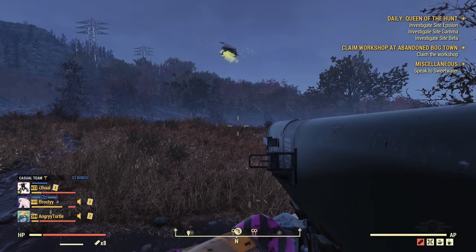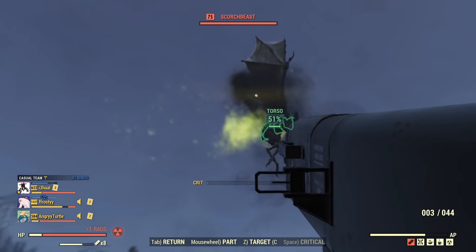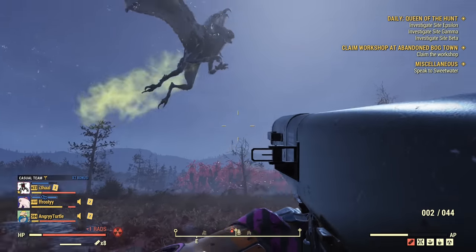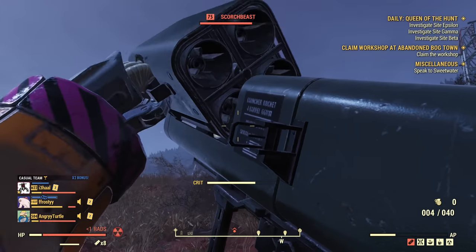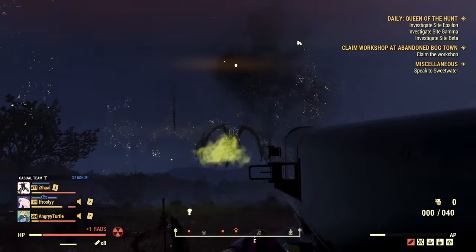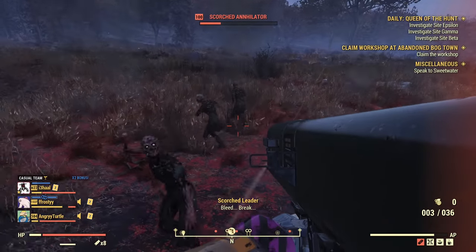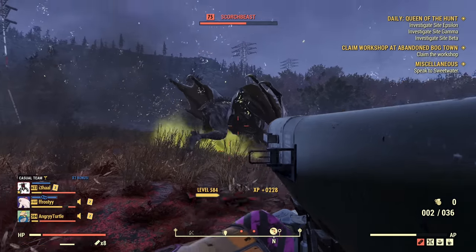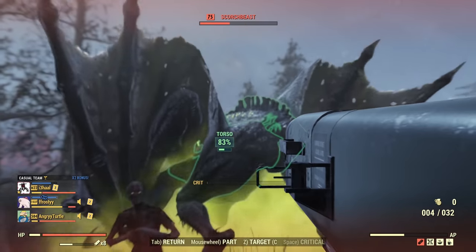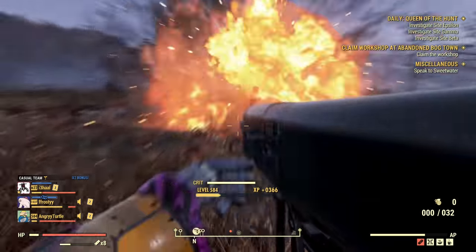What about the Scorchbeast? Using a critical to guarantee a hit while she's in the air — one missile hit did some damage. We hit her twice and dealt a little damage. Not impressive, but at least it's not zero. On the ground, a level 100 Scorch somehow survived. I shot two missiles but only one connected. Eventually I killed her, though the damage wasn't impressive overall.